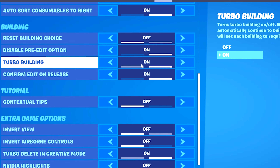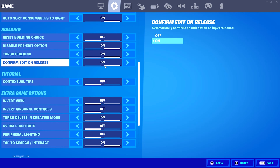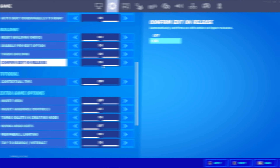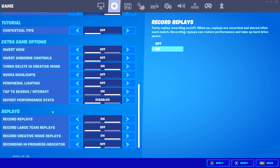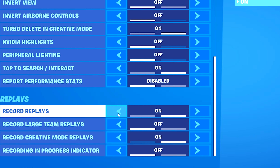For my building settings, I have reset building choice turned off and disable pre-edit option turned on — this setting is a lifesaver if you accidentally pre-edit your builds. Turbo building is of course turned on, and confirm edit on release I have turned on personally because for my play style it flows really well. I just love confirm edit on release.